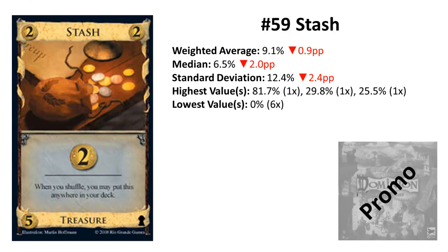Rank 59 is Stash, a promo card. Stash is clearly a bad card too, with six votes on last place. It lost a bit in consensus mainly because of that big outlier above 80%. You need four Stashes to get a province after the reshuffle for sure, and in Colony games it's almost useless.